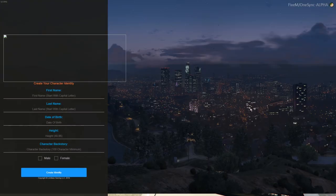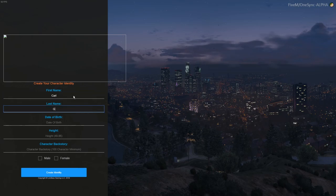It's going to pop up this menu. You should be able to move your mouse. You're going to create a first name and last name. You do not have to put in your real first name, last name, date of birth, or height — it doesn't matter, this is a roleplay server. Roleplay whoever you want to be as long as it is within the server rules and it is an appropriate name. Do not make a name that is inappropriate. Select your gender and create that identity.